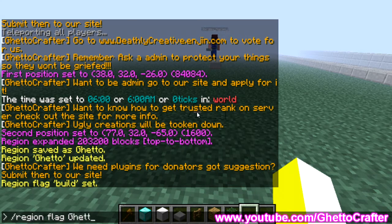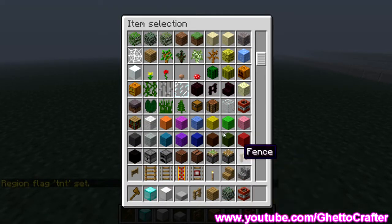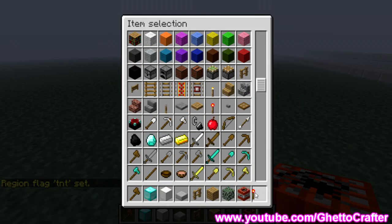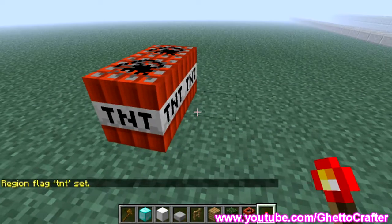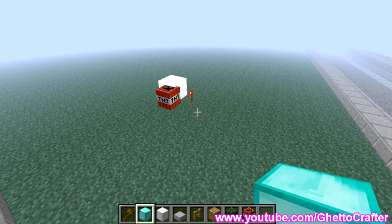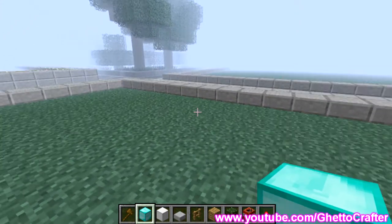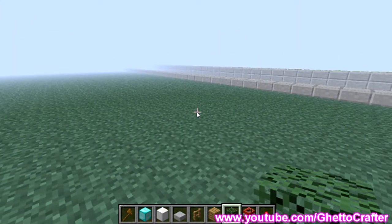The flag we want next is tnt deny, so no one can use TNT here. Let's go ahead and give that a whirl. Get some TNT — no explosion. It just says no explosion, like that.